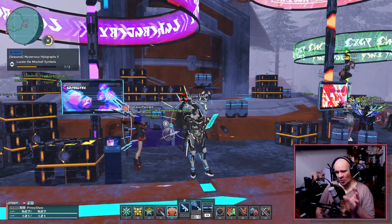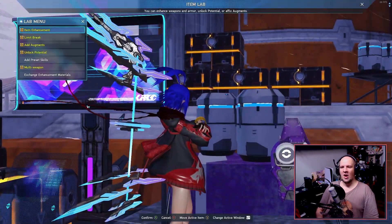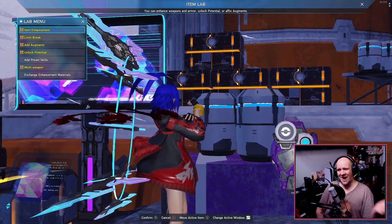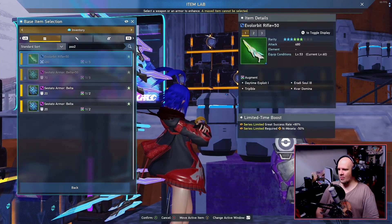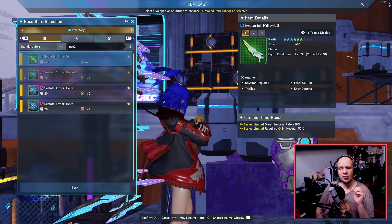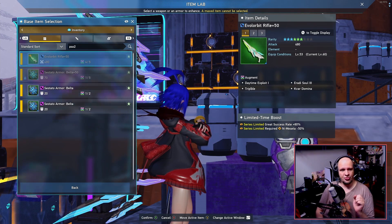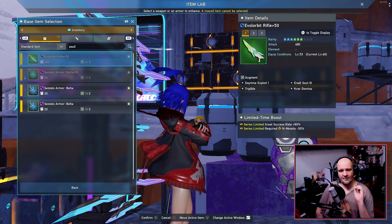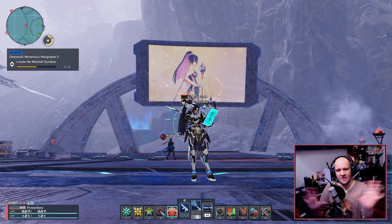The next thing that has been updated: not only is the salon free, but we also have an update to character enhancing for all equipment. As you can see, everything just got a giant bump — from enhancing to limit breaking, adding augments, potential unlocking, as well as multi-weapon creation. If we click on that, we can see there's a Great Success rate increased by +80%, and upgrading equipment will cost 50% less meseta. So if you've been holding out on adding augments or updating any equipment, now is the perfect time to get this done.